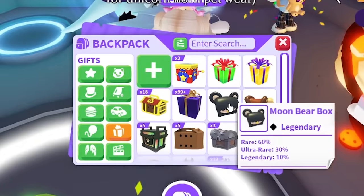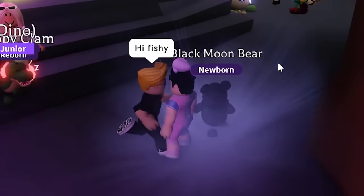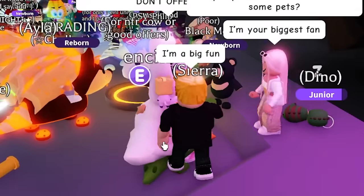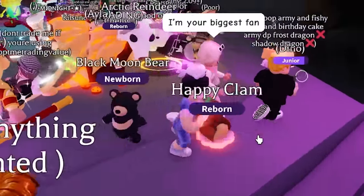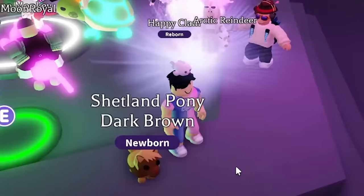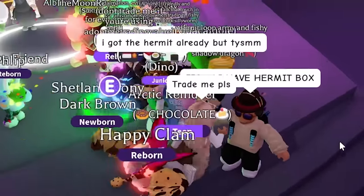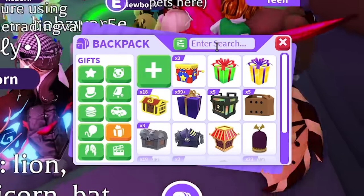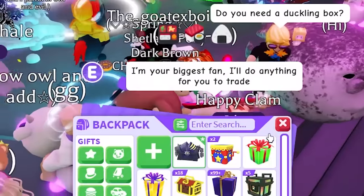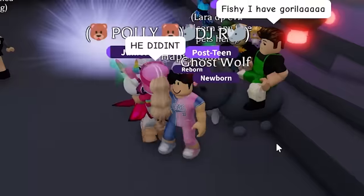Next is the moon bear box — we open it and got the black moon bear. Then the pony box gives us a dark brown pony, a rare pet, but no legendaries. I've only had one legendary so far. Next is the wolf box — I hope for the werewolf but got the ghost wolf instead. Another rare pet. My luck has been awful since that early scarecrow crow legendary.